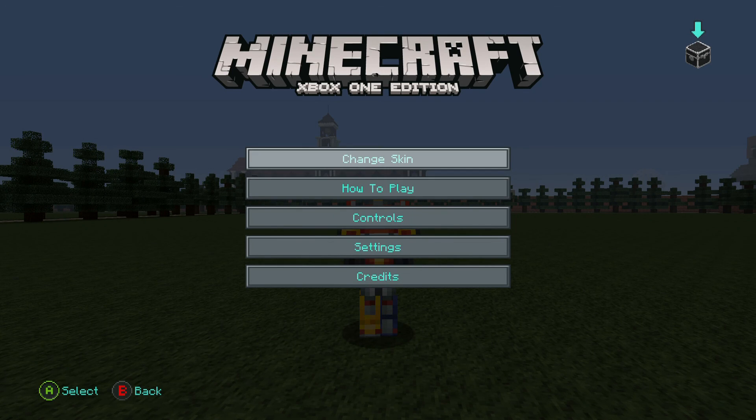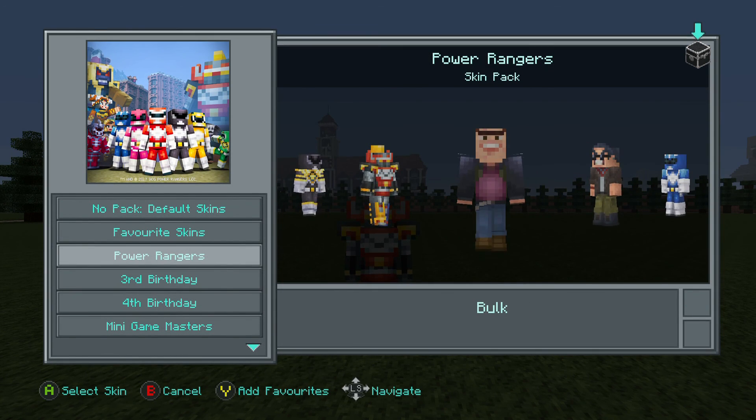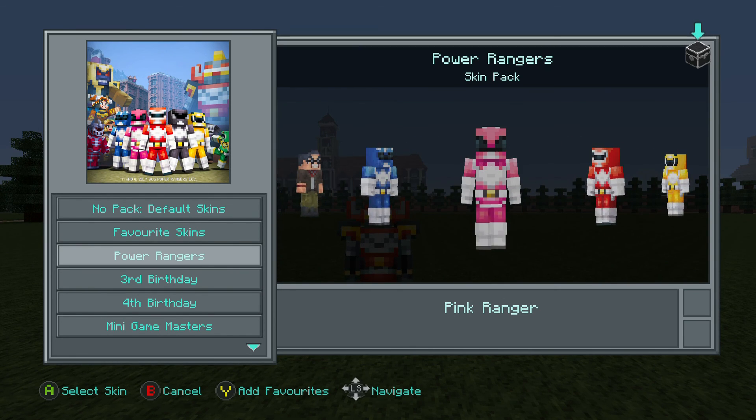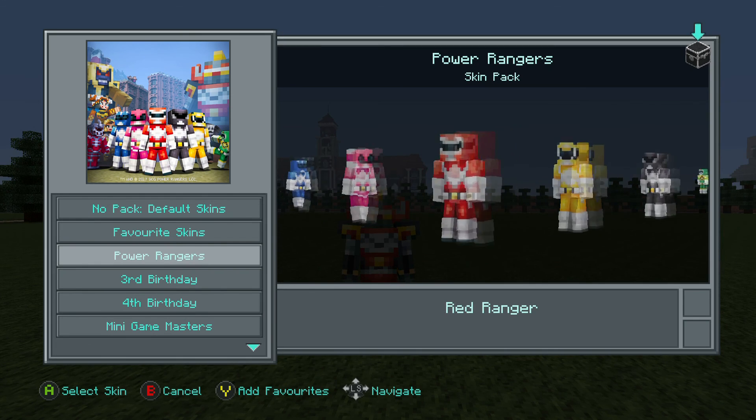Help options, change the skin — what else we got? Bulk — oh yeah, they were the bullies, weren't they. And Skull. Blue Ranger, Pink Ranger, Red Ranger — okay, so we're just about done, that's it.